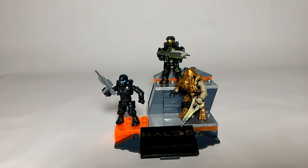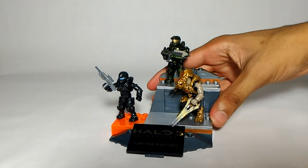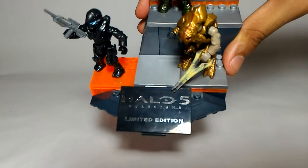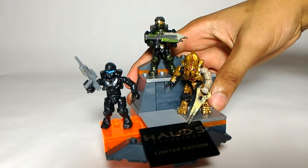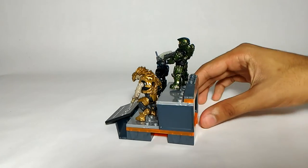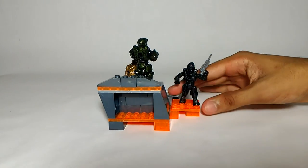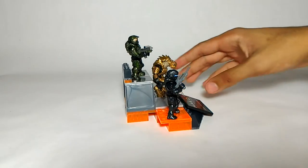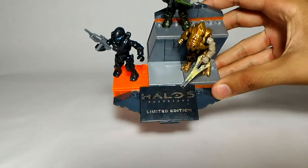Here's the completed build. Before we jump into the close-up looks of the figures, I just wanted to take a closer look at the actual stand. There's the Halo 5 Guardians Limited Edition logo right there, and all three characters of the Halo 5 team are looking really good. The stand is really cool - I really like the colors they use: a really nice silver, a great transparent orange, accented with gunmetal gray and a black panel on the front.